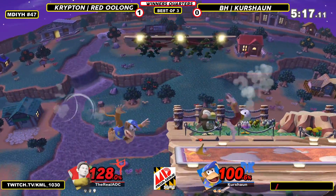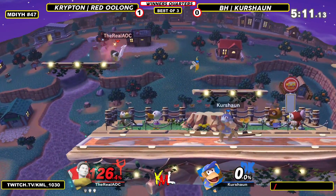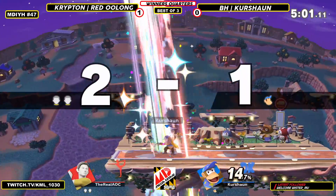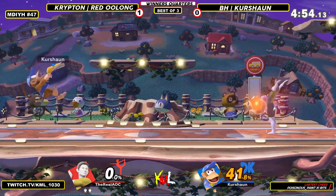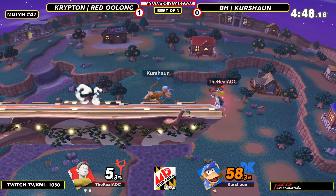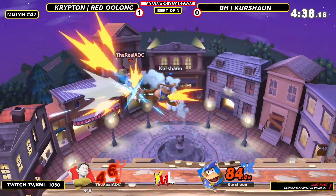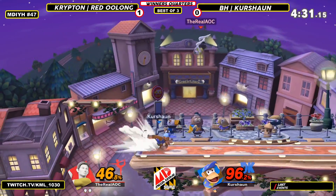Cushion is in much danger. Gets that F-tilt lingering, and now Cushion is down on stocks. Tries to go for something funky with the down tilt, but finally gets a down tilt up-smash. Runs up grab — doesn't get the follow-up there. Cushion at 58%, Oolong still with deep breathing. Does not read the right height for when Cushion would use that monkey flip. Cushion narrowly escaping that interaction, although 96% to his name on his last stock.